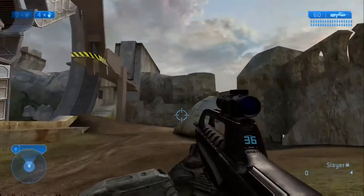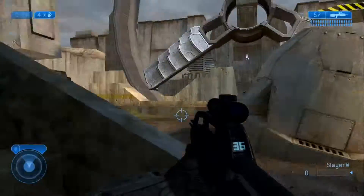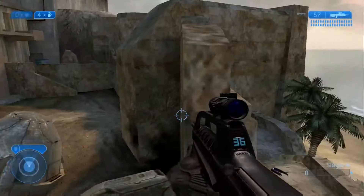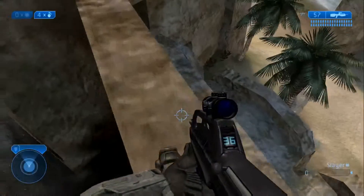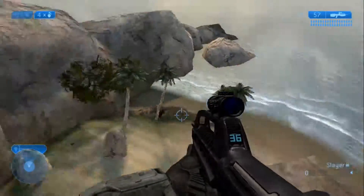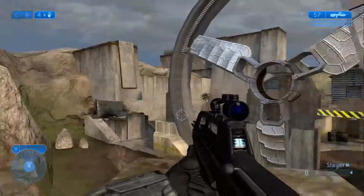There's a BR right there and you can jump up here. There are a lot of jumps on this map. Fossil Rifle - you can jump up here and get the sniper. From up here you can look at basically everything, except inside the base - you can look over there, there, there, everywhere.